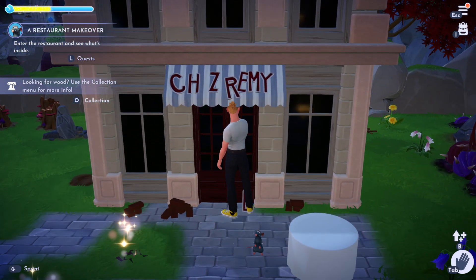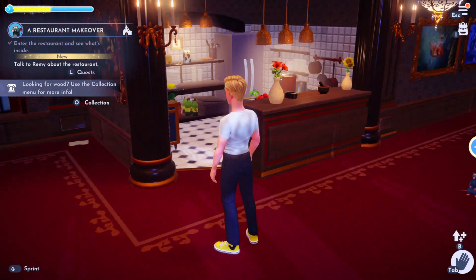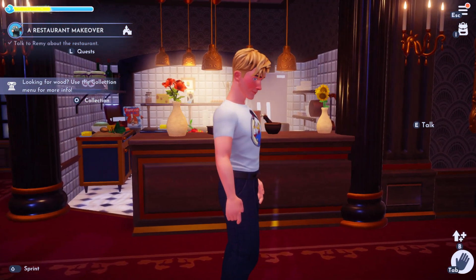Then we're going to enter the restaurant and see what is inside. It's very pretty in here. We're going to talk to Remy inside about the restaurant. He's going to say it's empty and we need to get some chairs, etc.